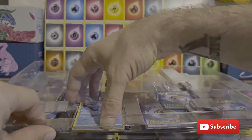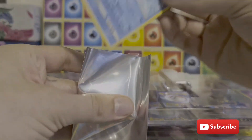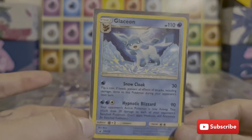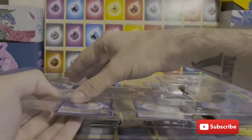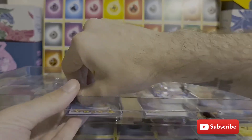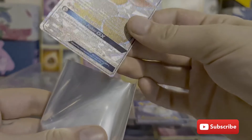We've then got a Glaceon, who I must admit is probably my least favorite of the Eeveelutions, but still it's a nice little promo. And then I'm trying to get these out without damaging them because they're so nice. I mean, that is a really nice Eevee.